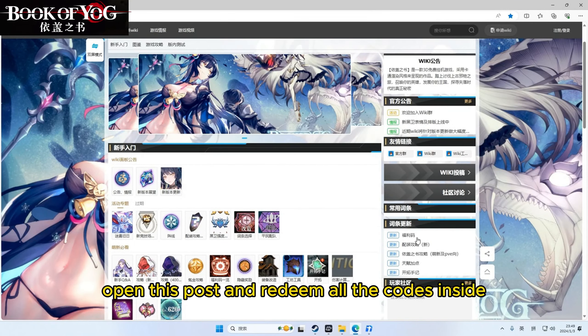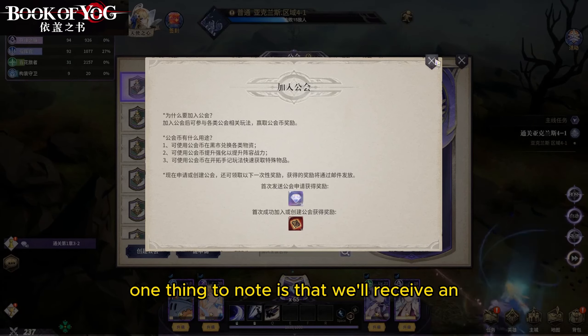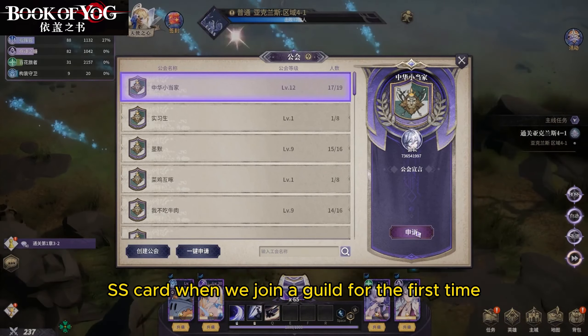One early game loop is to progress through the main storyline until it becomes challenging, then climb the summoning day tower. When the tower becomes too tough, go back to advancing the main storyline. Repeat this cycle.